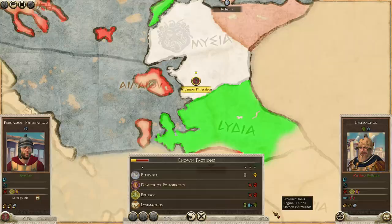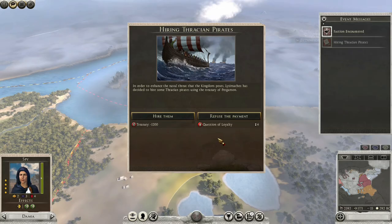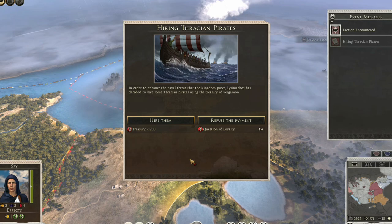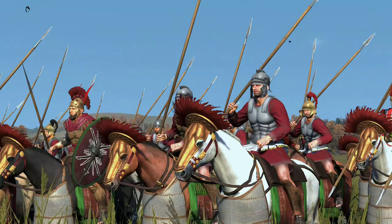For starters, you begin as a client state, and uniquely, you cannot declare independence on your own — you have to wait for war declarations to gain your freedom. Additionally, you have 10 unique events specific to Pergamon. I don't want to spoil them here, but some of them are really interesting and immersive.